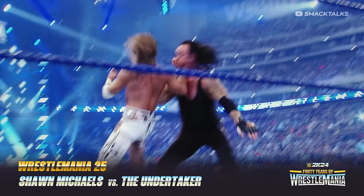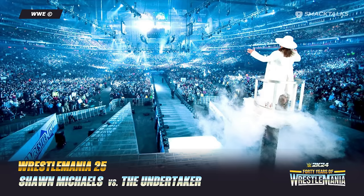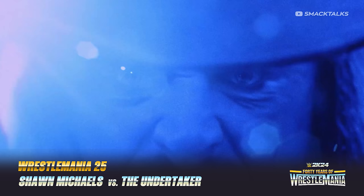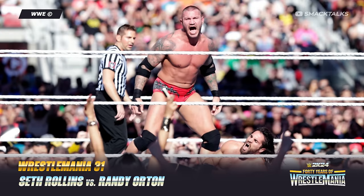Our next match takes place at WrestleMania 25, where Shawn Michaels attempts to defeat The Streak in a match with The Undertaker. Prior to the match, we got two special entrances — Michaels dressed all in white descending from above, while The Undertaker was raised up through the floor surrounded by flames. This was an incredible encounter with many near falls and false finishes that kept you on the edge of your seat, though ultimately the Undertaker came out on top to keep the streak alive.